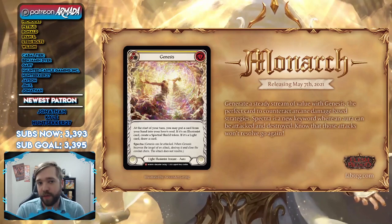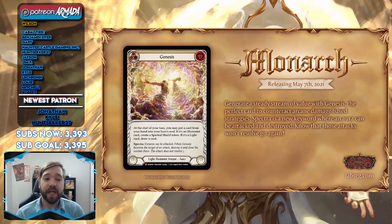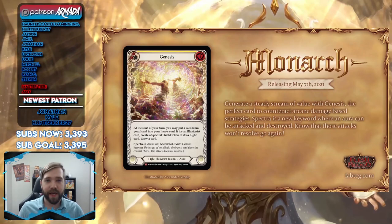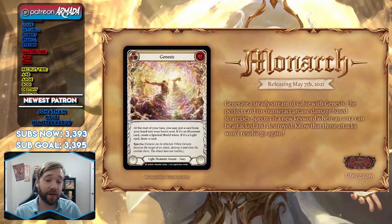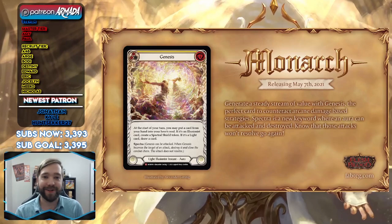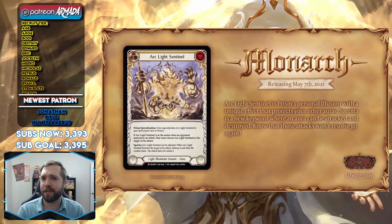Genesis has beautiful art — if this isn't made into a playmat I'm rebelling. It costs four, has Spectra, and it's an aura. At the start of your turn, you may put a card from your hand into your hero's soul for free. If it's an Illusionist card, create a Spectral Shield. So it's like doing Prism's hero effect without having to pay two resources. If it's a light card you put into your soul, you draw a card to replace it. This is absolutely disgusting — if you let this stick, you're making a wrong decision. Destroy it immediately.